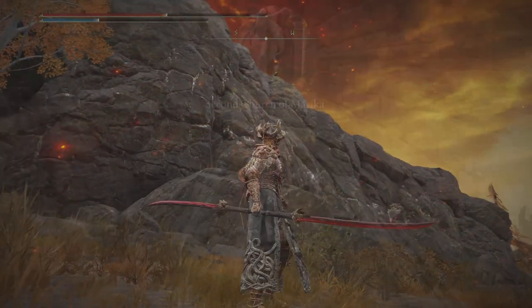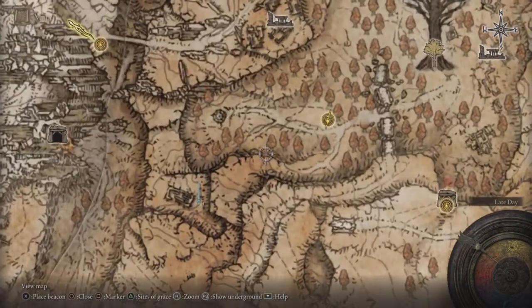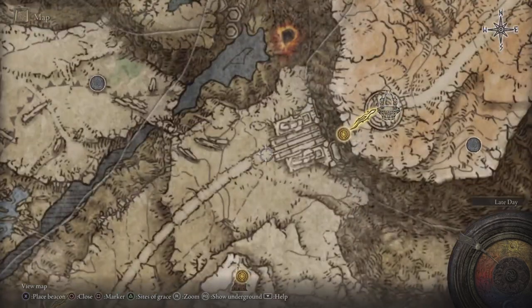Now in order to pick up this amazing weapon, you need to head over to the Second Church of Marika. Where's this located at? Well, from the Bower of Bounty, we're going to be heading there from this Site of Grace.